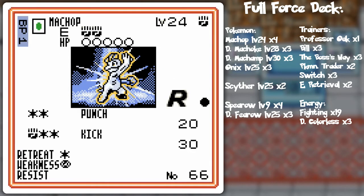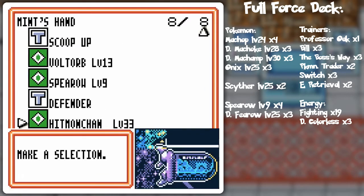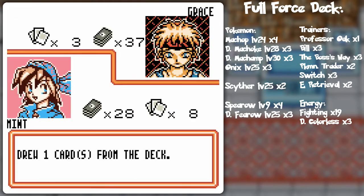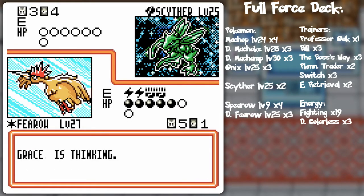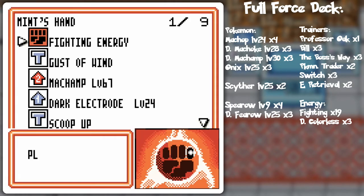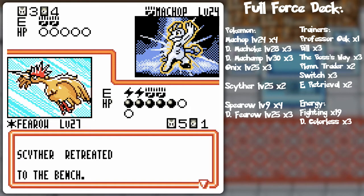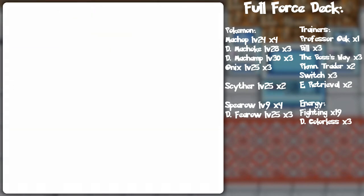Do I wanna use Gust of Wind into that Machop? I could turn it into something that could damage Fearow. Nah, I'll just go for the drill peck - she'll be forced to switch or risk losing the game. That would burn her energy more than anything. Drill peck, and we're gonna keep doing that. Scyther's got a free retreat, so we'll be expecting another switch. Eventually she's just gonna run out of critters to switch to.